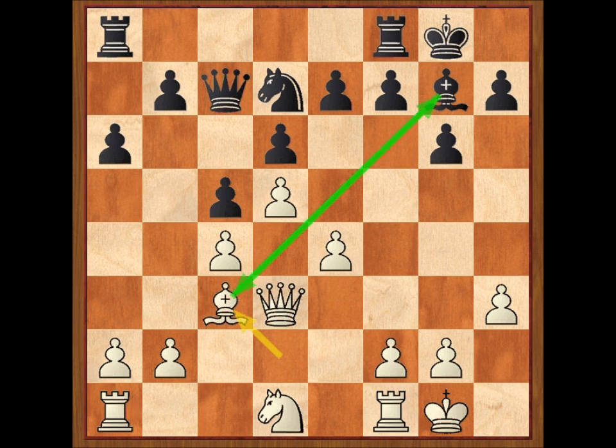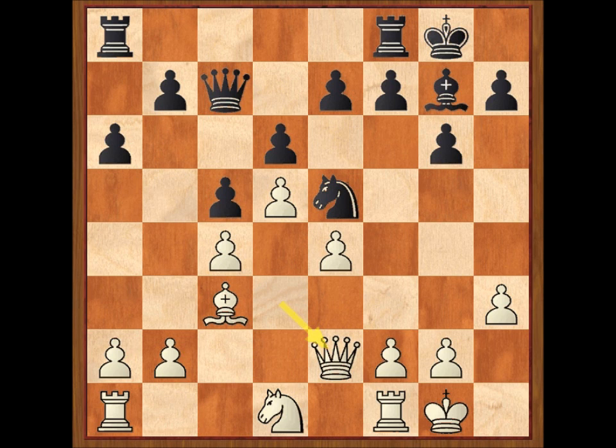Cambiar los alfiles de casillas negras en la defensa india de rey siempre parece interesante para el blanco. Caballo E5, ganando un tiempo con el toque a la dama. Dama E2, B5. Esta jugada es interesante. Normalmente en la india de rey se espera que el negro actúe en el flanco de rey y el blanco lo haga en el de dama. En esta partida se han invertido los papeles y Réti es capaz de sacrificar un peón en ese flanco al más puro estilo del gambito de dama.